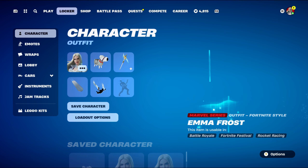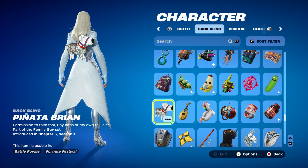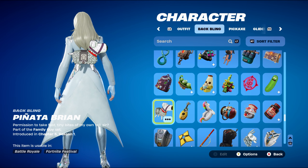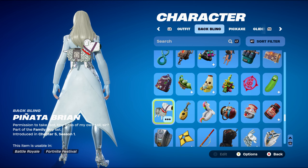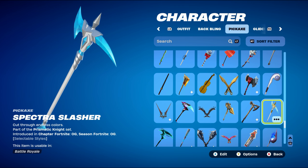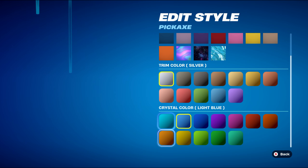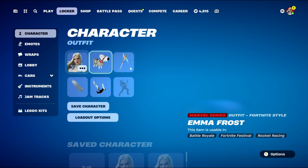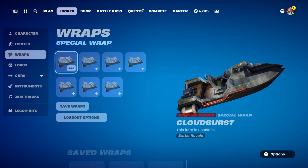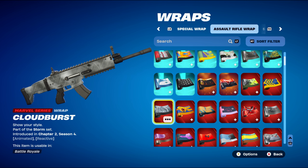Combo number five — the final combo for the standard Emma Frost style. The back bling is Pinata Brian, part of the Family Guy set introduced in Chapter 5 Season 1. It works nicely with the white and silver design. The pickaxe is the Spectra Slasher, part of the Prismatic Knight set from Chapter 4 OG Season 4, based on Spectra Knight's pickaxe. I'm using white as the primary colour, silver as the trim, and blue as the crystal colour. The weapon wrap is Cloud Burst, a Marvel series wrap part of the Storm set from Chapter 2 Season 4's Battle Pass — an animated reactive wrap. I'm mainly using it for the grey and black design.